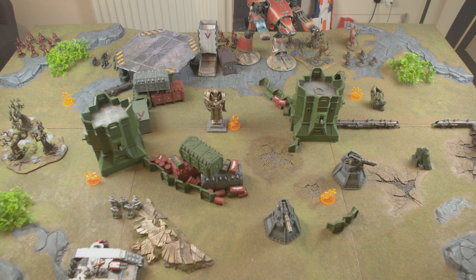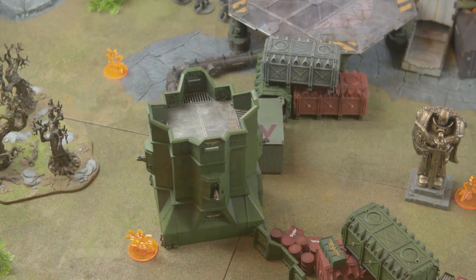The mission rules: deployment zones are predetermined, players roll off for objective placement, and whoever placed the last objective picks deployment zones. The person who finishes deploying first gets first turn, with the option to seize initiative. No more than three tactical objectives may be scored per turn, D3 becomes two, and D3+3 becomes four. If you cannot achieve a card, you redraw it.